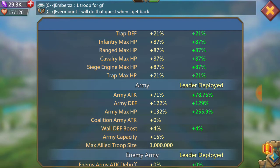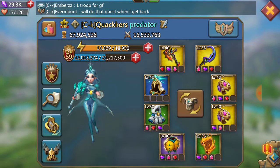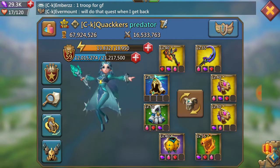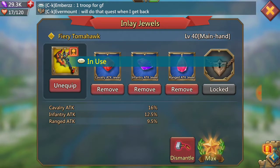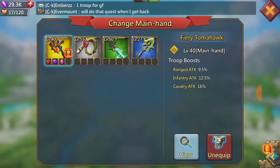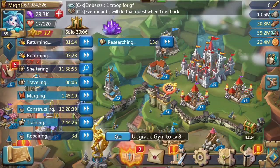My army HP is 255%. That's my gear there. I'm still missing about three jewels — everything else is all blue jewels. Same thing in all of them, all blue. Eventually I'll upgrade them to purple, but it's free-to-play, it's a work in progress.